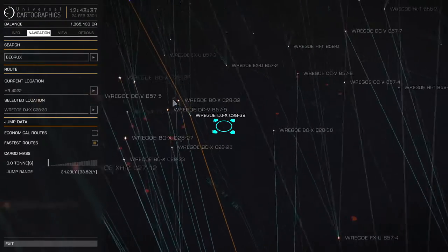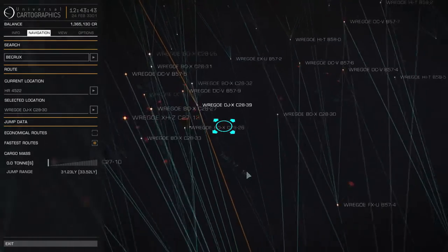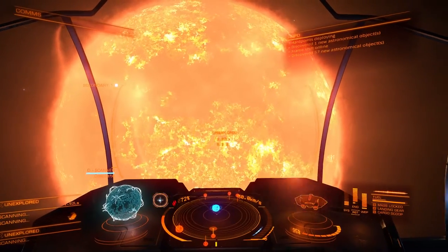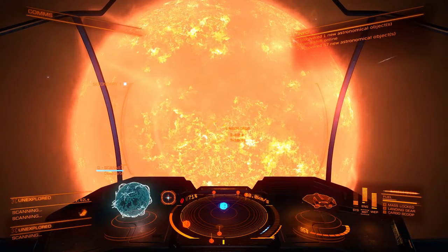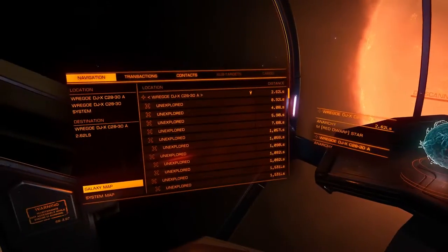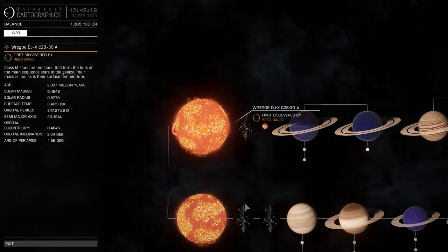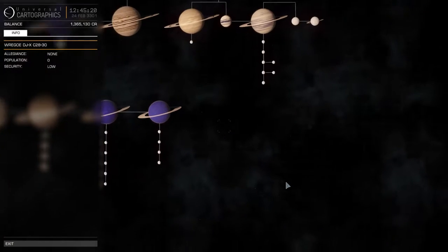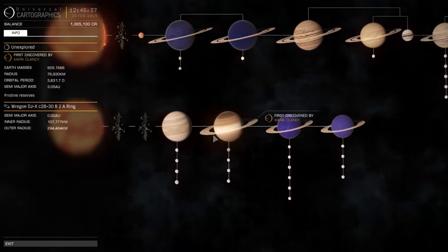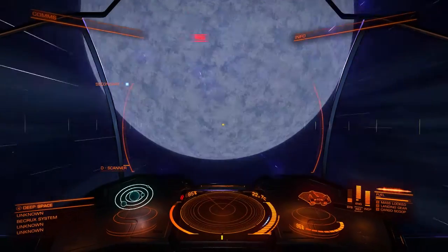Maybe this is one of these occasions where having the 34 light year jump would have been better, but I can only make it in three jumps. 57 new objects — this is my record for finding objects in a system, that's for sure. I don't think there's anything particularly interesting about this star, it's a red dwarf. We've got a couple of red dwarfs, an awful lot of moons basically. There's nothing here you're really going to get too excited about. I'm going to just be quite content with the 57 objects and continue on my way.